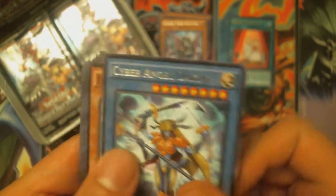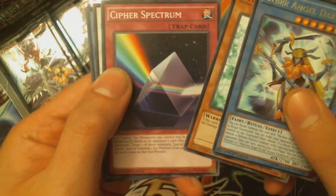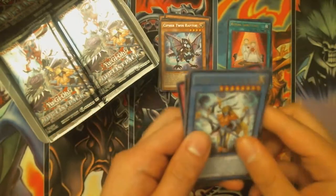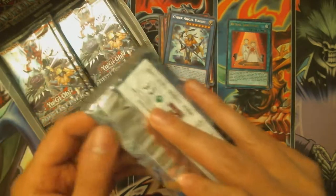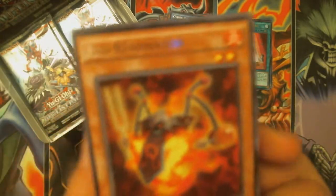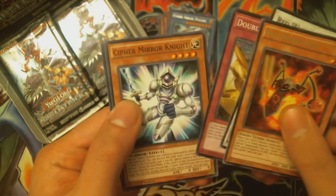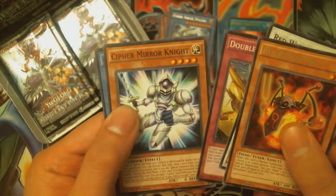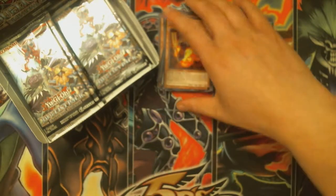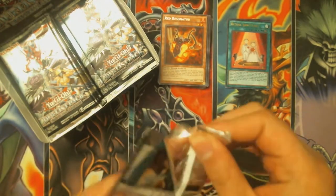We got Cyber Angel Dakini, Etoil Cyber, Cipher Spectrum, Red Wyvern, and Cyber Angel Vrash. I'm probably going to make that Cyber Angel deck. Then Red Resonator, Red Wyvern, Double Cipher, Cipher Mirror Knight — it looks cool — and we got Cyber Angel Editan. I like Red Resonator, probably the best resonator so far.